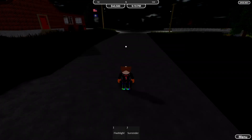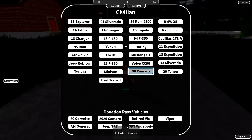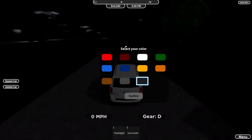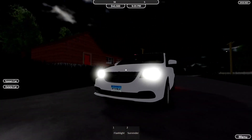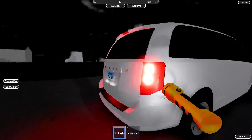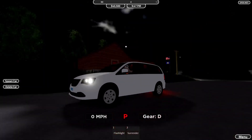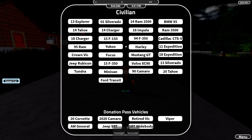Next up is the Tundra — we can't even spawn it in, very sad. Then the minivan: look at this Dodge minivan, oh my goodness! There's no real interior visible at first — wait, is that a snake? No, never mind. The inside is a little plain but I'm going to give it a ten out of ten. You did not expect that!